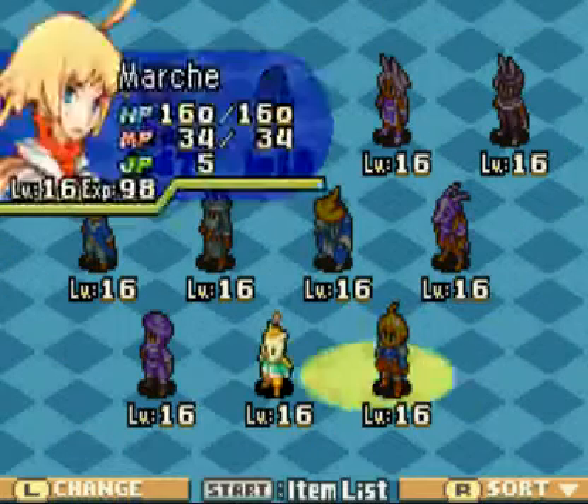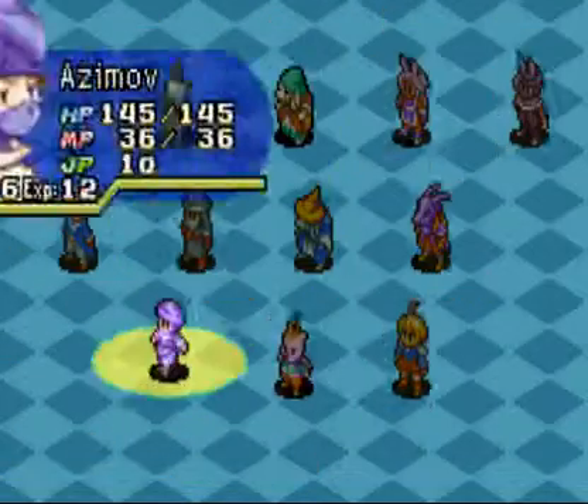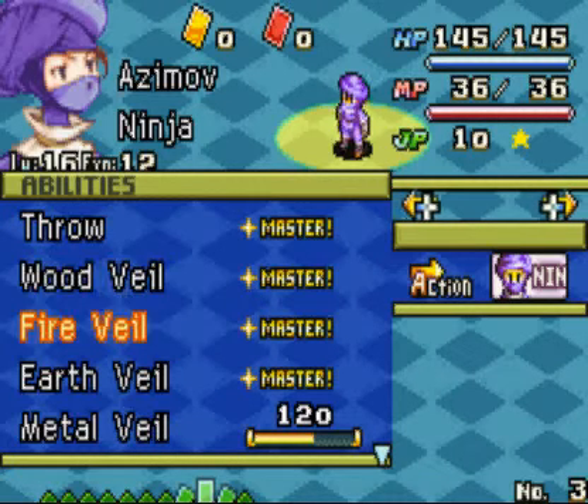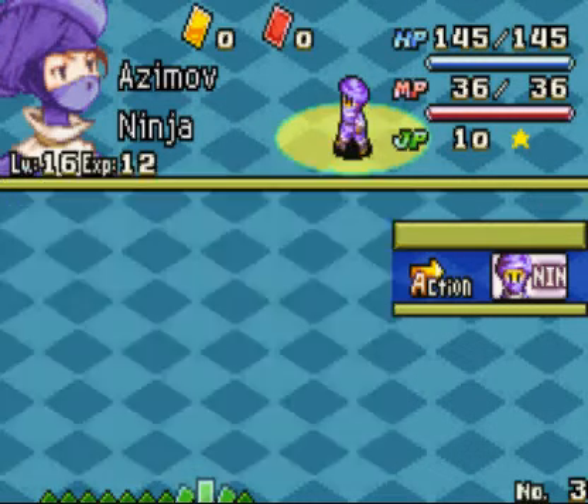Let's go down to our Ninja, who's been with us since the beginning. We have Throw, Woodwheel which immobilizes, Fireville which confuses, Earthveal that slows, Metalveal that blinds, and Waterveal that silences.